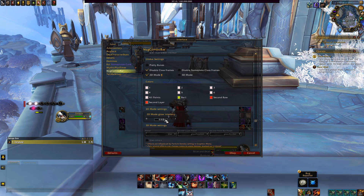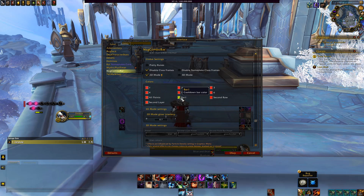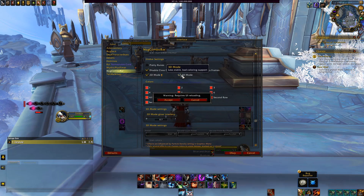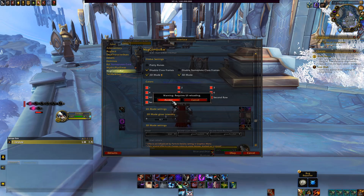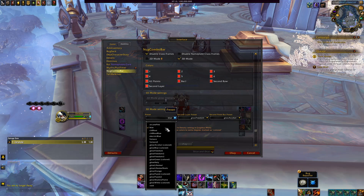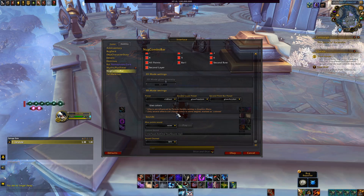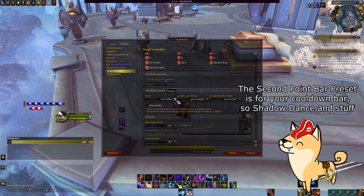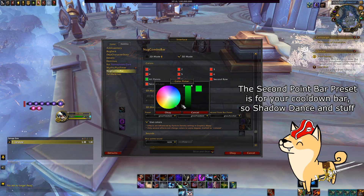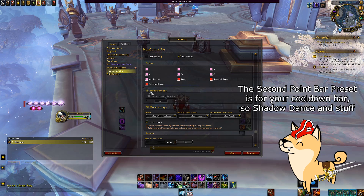As a heads up, quite a few changes you make in Nug Combo Bar require reloading your UI with forward slash reload, as some changes won't show up otherwise. The 3D Mode settings is where you can have some real fun with this add-on. To enable it, you must change your Global setting to 3D Mode and reload your UI, which the add-on will prompt you to do. Once done, you can make all the special effects for the main Combo Point bar and your Shadow Dance Charge bar. The color choices also seem much more accurate in 3D Mode. There is also the Use Colors option — if disabled, it relies on special visual effects for the color from each preset, whereas enabling it lets you tweak it to find just the right shade. There are a ton of different effects you can use on your Combo Points, so I highly recommend digging through to see which ones you like.